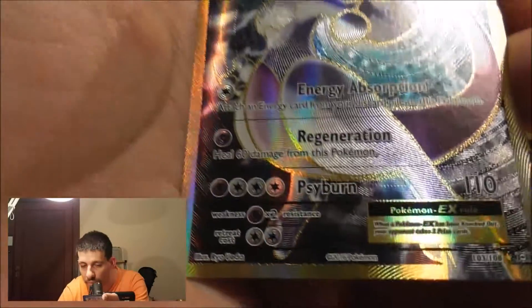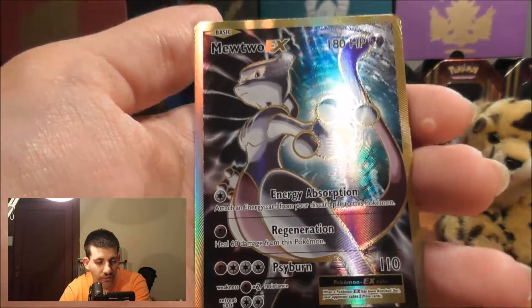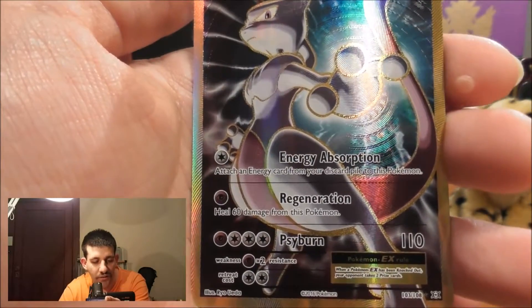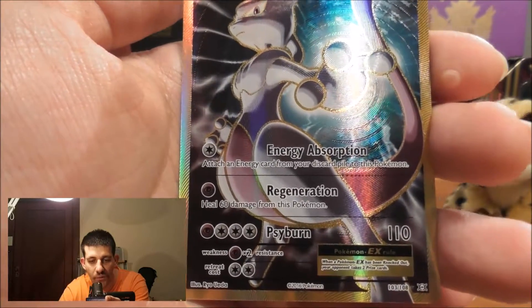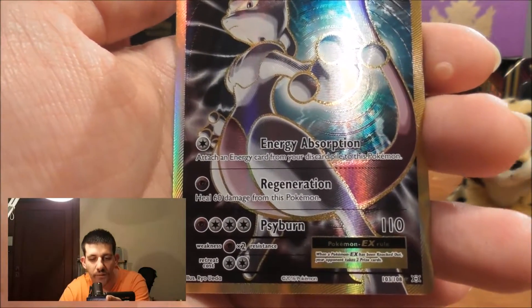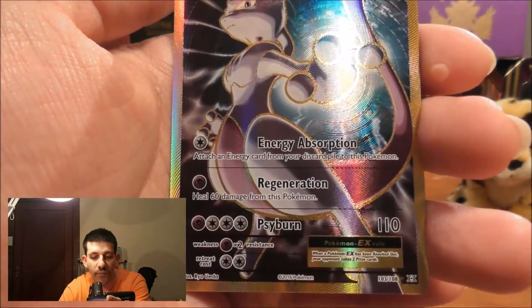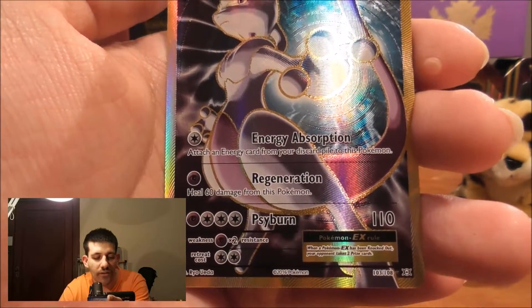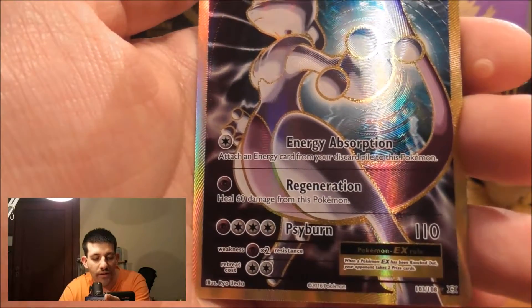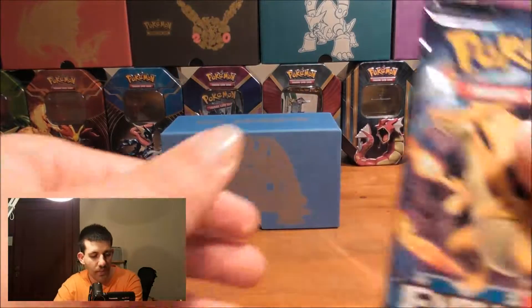I love this awesome texture on this — makes this card look very awesome. For a Colorless Energy it does Energy Absorption: attach an Energy card from your discard pile to this Pokémon. For Psychic Energy it does Regeneration: heal 60 damage from this Pokémon. For Psychic and two Colorless Energy it does Cyburn for 110 damage. Very awesome. Okay, let's go on to the next pack now, which is a Charizard one.